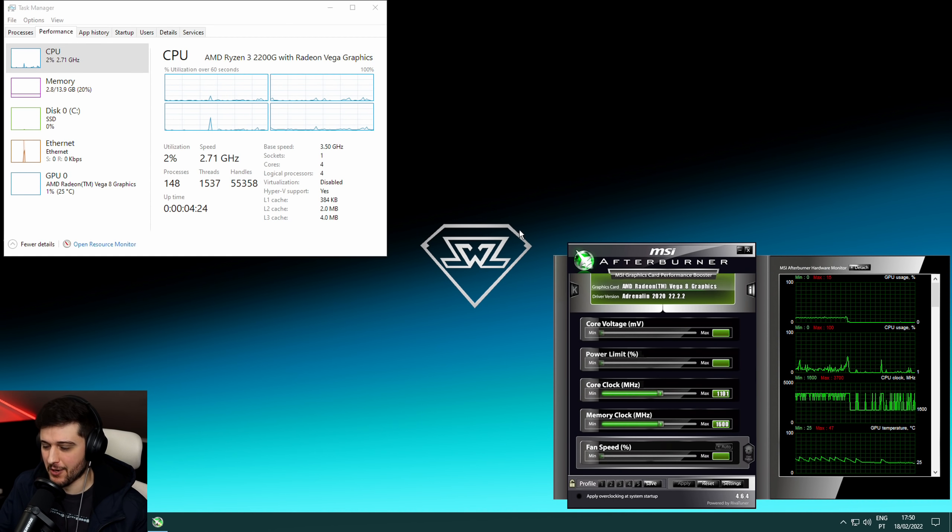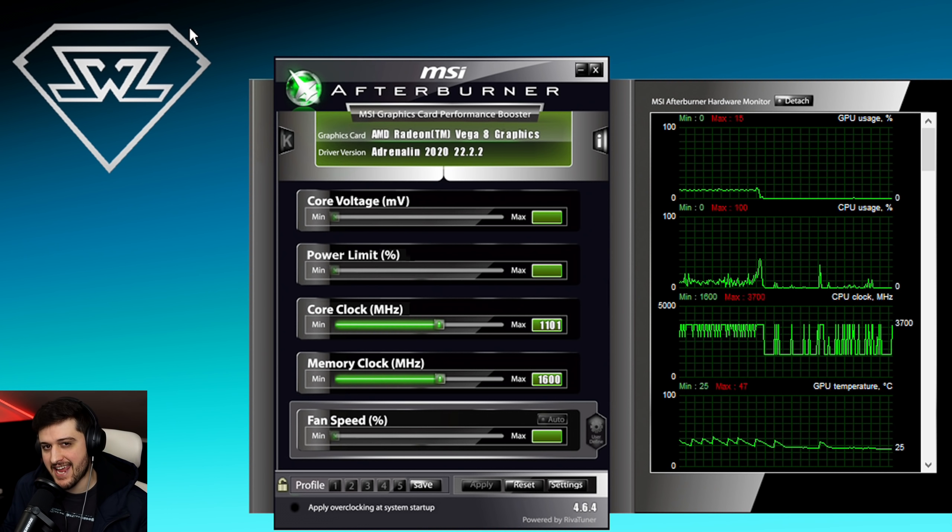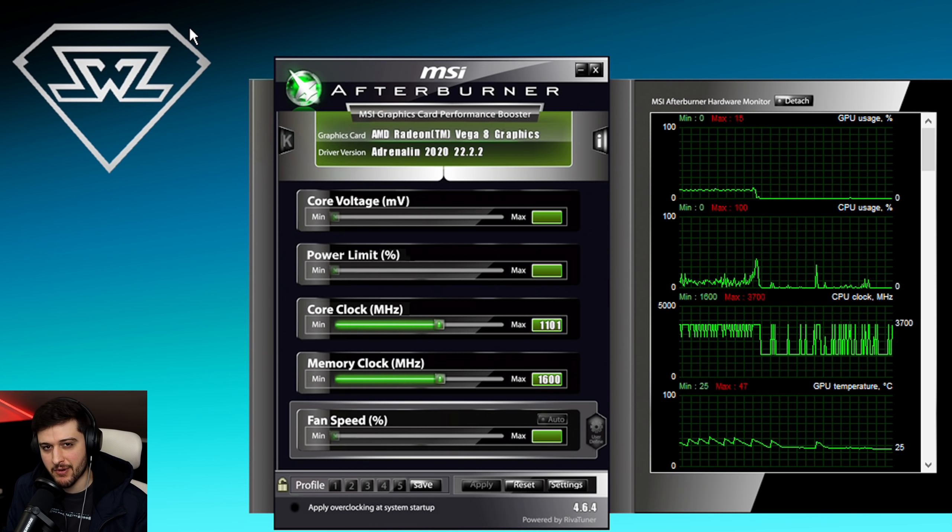Hello guys, Chris here and welcome back to another video. I'm gonna be testing the Ryzen 3 2200G APU along with the Vega 8 integrated graphics in Cyberpunk.